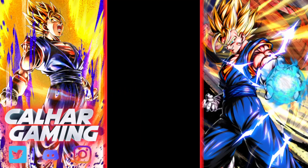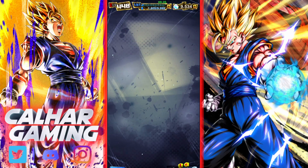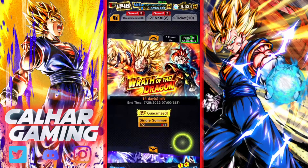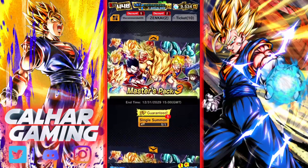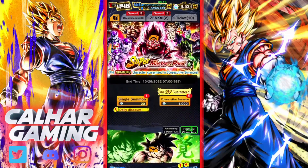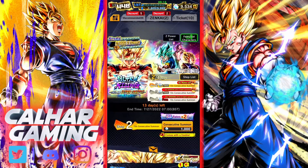We've got another sparking at least — Omega Shenron. Nothing too fire on there. Before we jump into that UL rate, there is no single summon by the looks of it. That's unusual. But alright, jumping into the UL rates anyway.